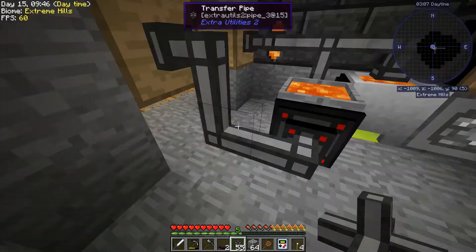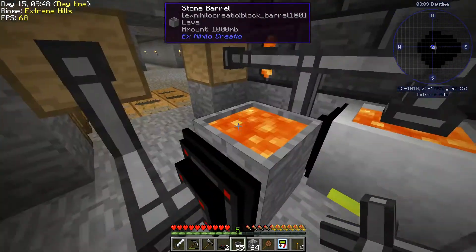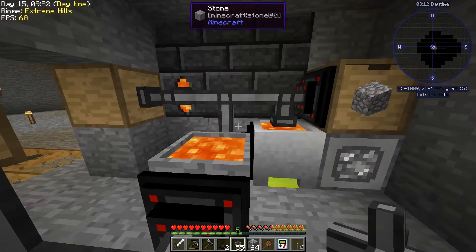I'm going to pull items out of the stone barrel and put them into this chest. It's not going to pull lava out because this is an item transfer node.